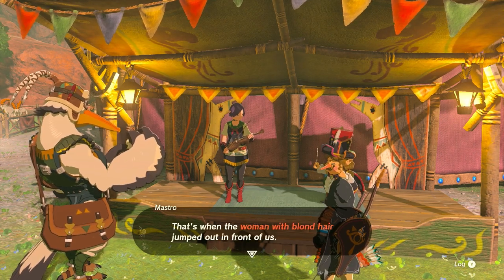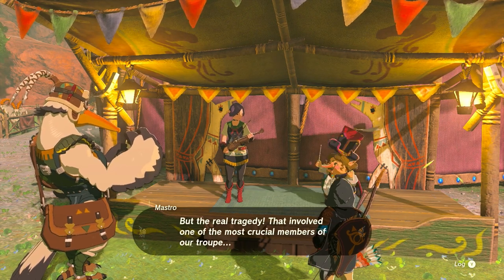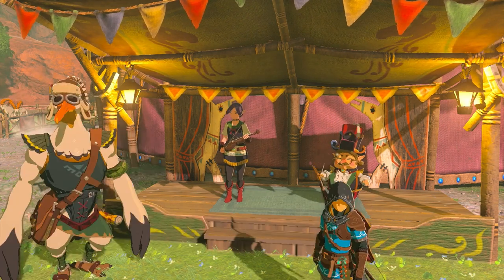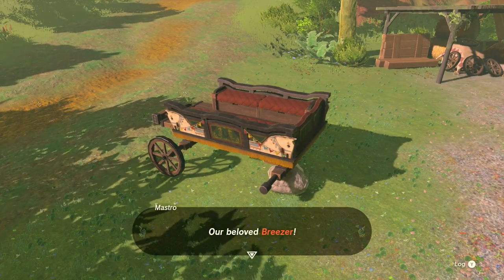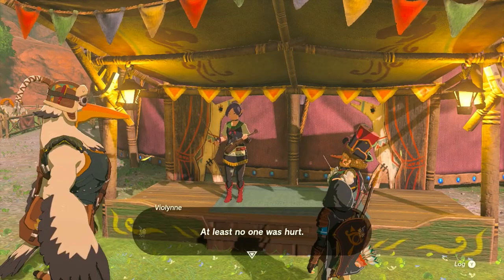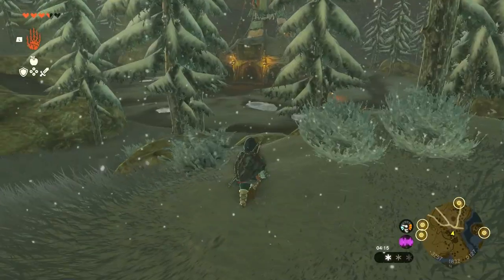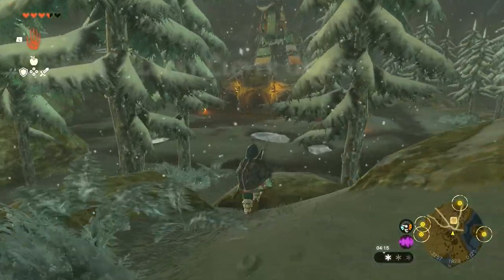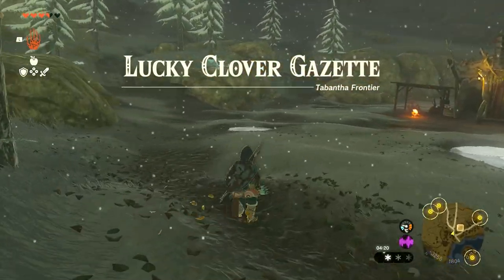First up, you want to start with the Woodland Stable in Eldin Canyon at the coordinates 1046, 1145, 0022 — this is west of Pico Pond and also near Crenel Hills. The first two members of the musical troupe, the Stable Trotters, are there. They'll mention the Lucky Clover Gazette, a newspaper, and they want them to hear their story, so you have to go and find them.